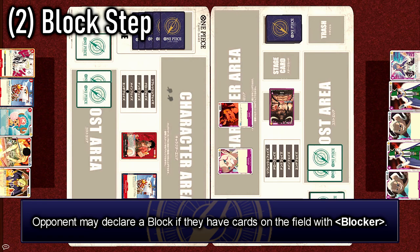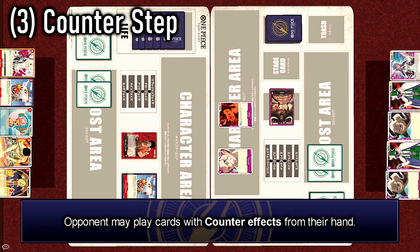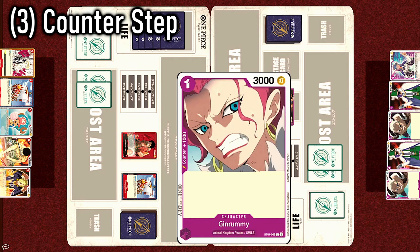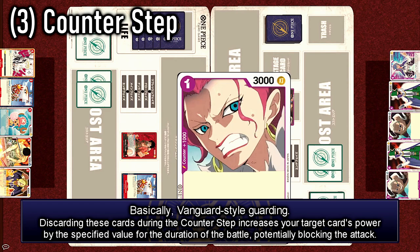After an attack is declared, we first enter the block step where the opponent is allowed to block with any of their blockers — but of course, Luffy has none. Next, we enter the counter step, where the opponent is allowed to play cards with counter effects from their hand. It doesn't look like Luffy currently has any counter cards. You can see on Jin Rami's card, in the same position as the shield value of Vanguard cards, there is a counter plus 1,000.